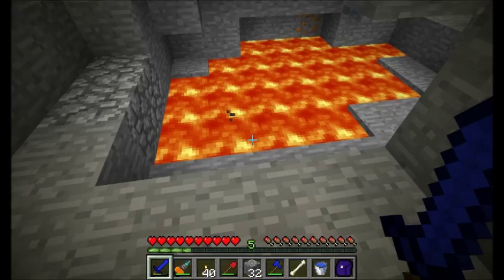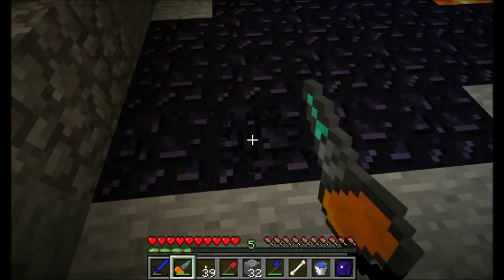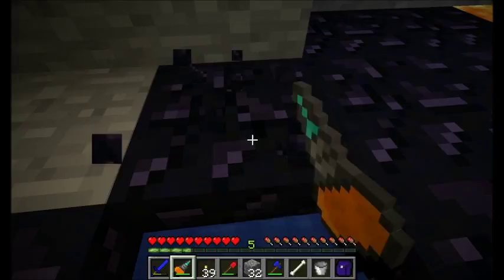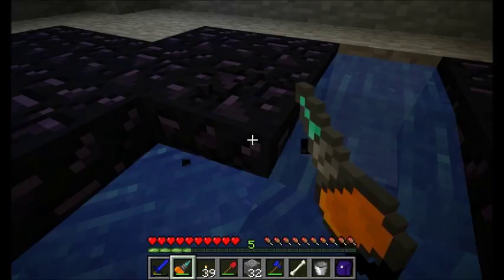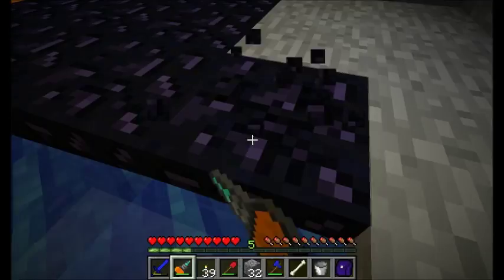Here's a nice little obsidian lake — a lava lake that's now obsidian. What I like to do to mine obsidian is find a spot and place the water source block where I start mining. The water source block will push me forward and cover any lava underneath, so I don't have to worry about losing obsidian or getting pushed into lava. Just be careful — water source blocks push out only about eight blocks forward.